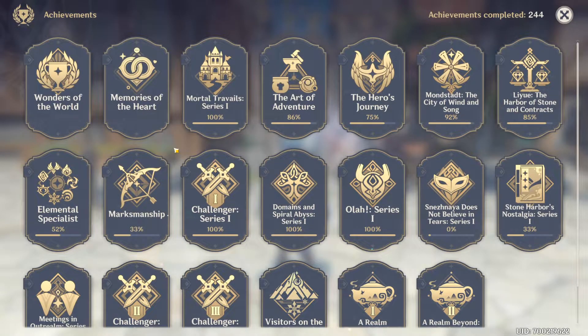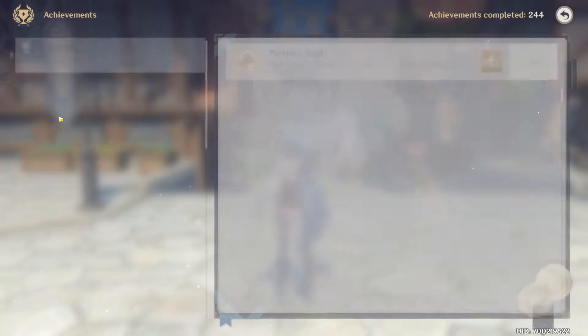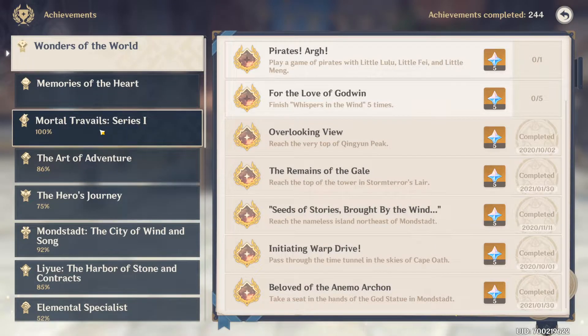Achievements — if you've played games before, this should be rather easy to understand. There are lots of different categories, and you can see the achievements you've completed and the ones you have yet to complete. You also get some primogems for completing them.